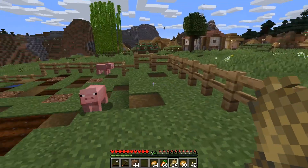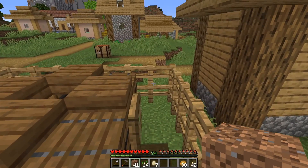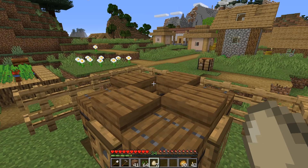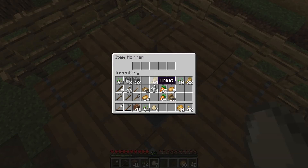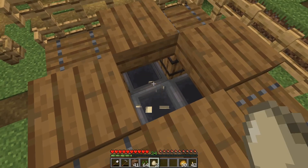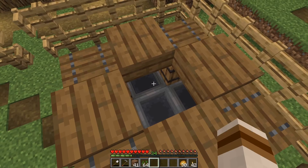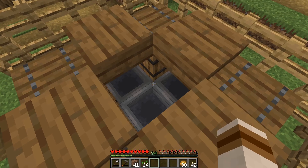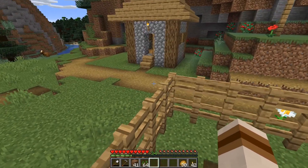Now we're going to talk about chickens. Just like the cows and the pigs, chickens can also be attracted with a food item — what they're attracted to is wheat seeds. Now chickens are kind of tricky and they're hard to get to follow. A bonus is they drop eggs, and if you right-click them you can throw them. There is a certain percent chance that when you throw eggs they will spawn a baby chicken, which is just what happened there — but it spawned in between blocks, which was very unfortunate and kind of depressing.